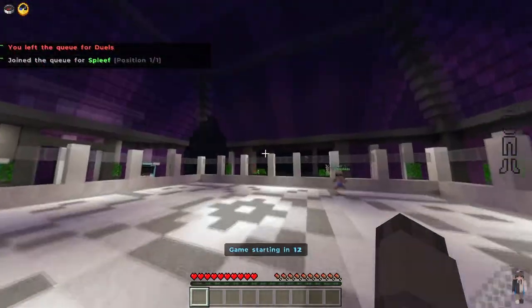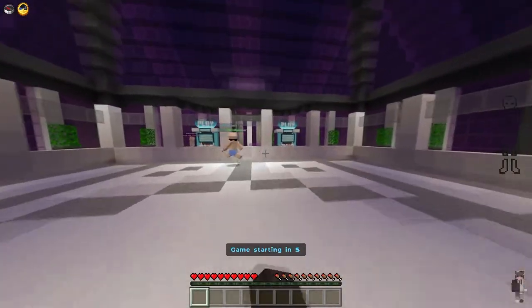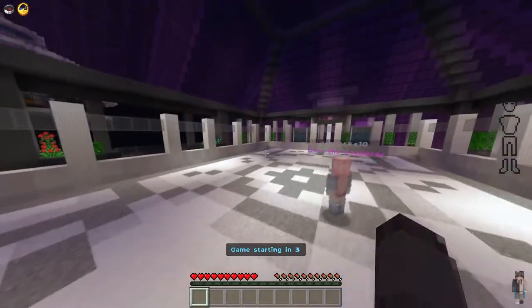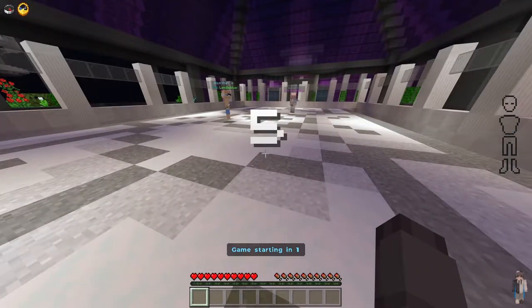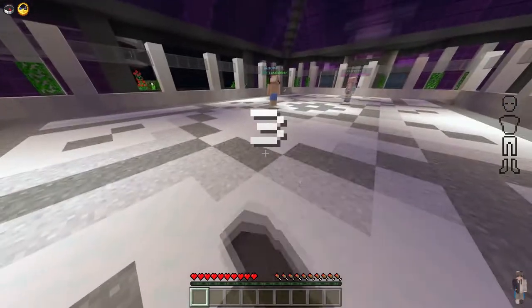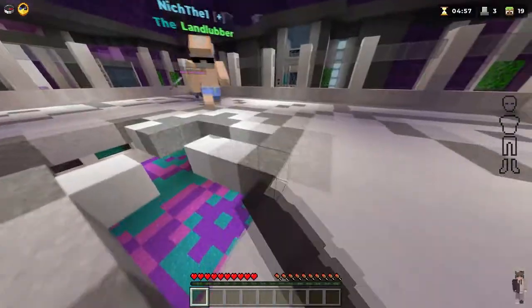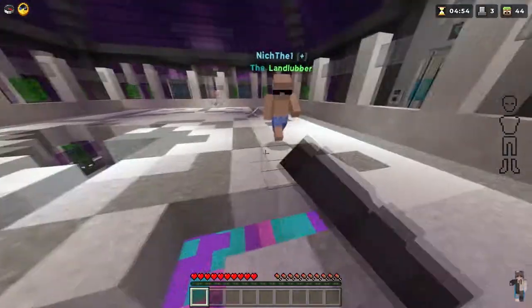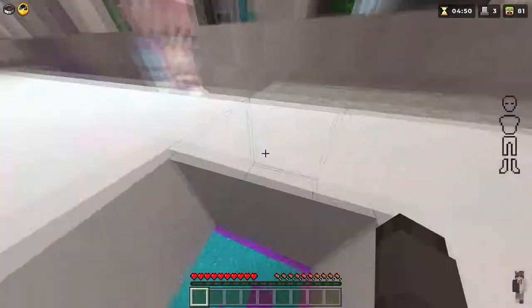Next one is Spleef. They have added Spleef just like Pixel Paradise, and here we are. This is so much fun. The only thing is that there are not any snowballs at all, which is pretty sad. All you're going to want to do is break the floor — you just punch it with your fist. It actually has some nice sound effects for this too. You can just break the floor immediately. This is super fun.